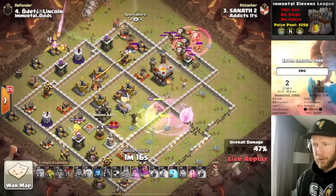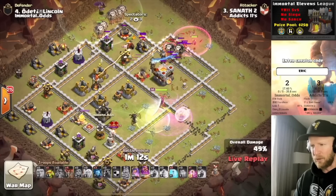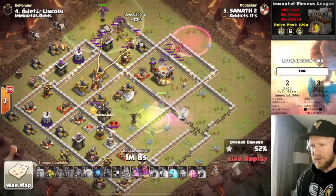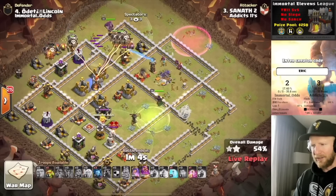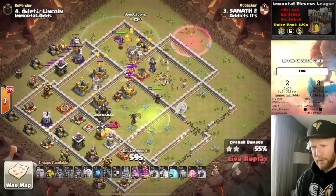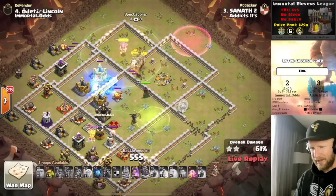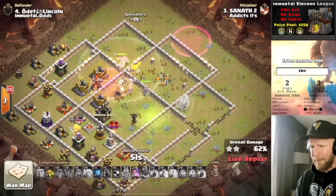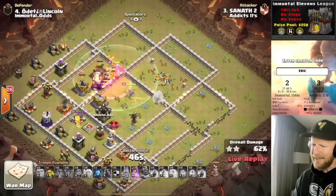Is his Warden on ground? The King kills his Warden right there. A little bit of a mistake there — I think he's at a time fail regardless. I don't think the ground Warden made a difference in the end. But 87%, and Addicts XI — the underdog in this match — will start off with the lead.